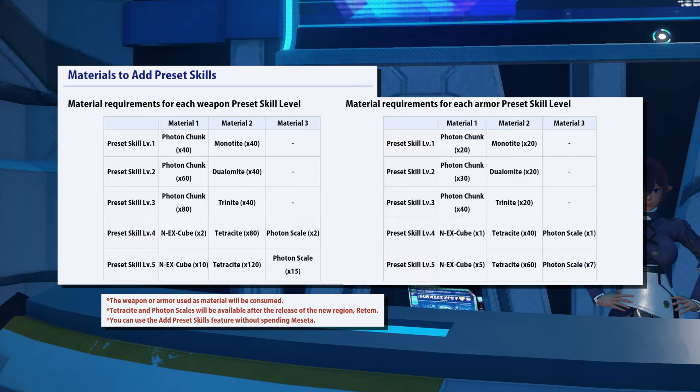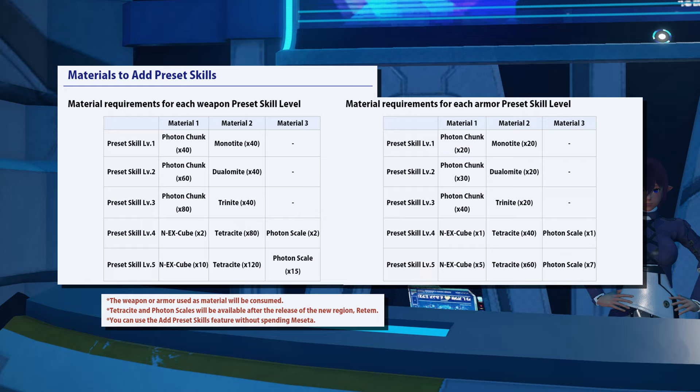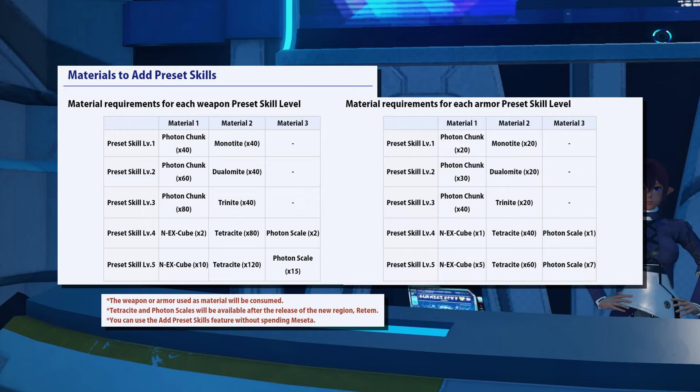You can farm X cubes right now simply by leveling beyond level 20 — once you hit the level cap, every subsequent level will grant you an X cube. So you can farm those over the next week in preparation. This will probably happen again at the next level cap of 35, and there will also be a new NPC called Ronald Dean who provides tasks rewarding X cubes, plus possibly other means of getting them with the new region.